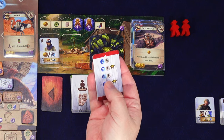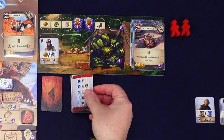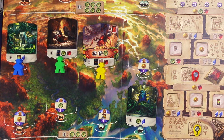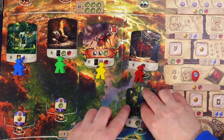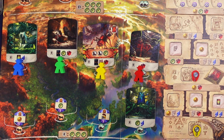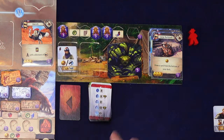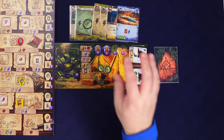The rival does their round three action - discover a level two area, prioritizing leftmost. Always going high, they discover this site, getting a nice juicy gem token. They get the token but no guardian is placed this time. Their token goes in the matching slot and they are nine points up from their discoveries.